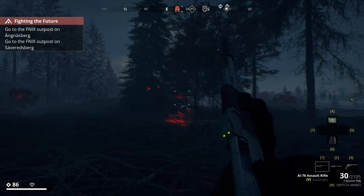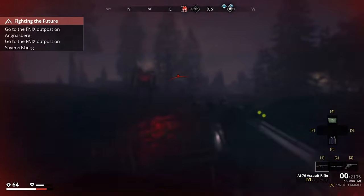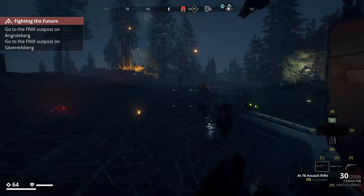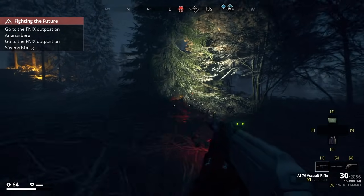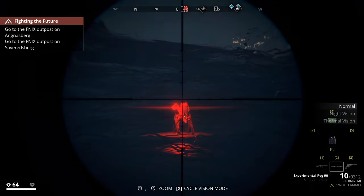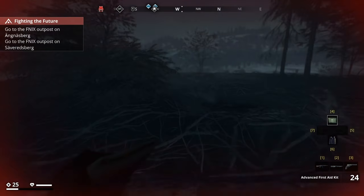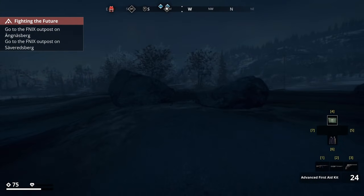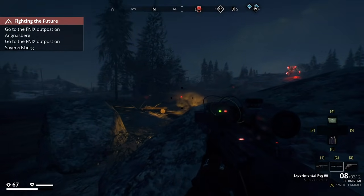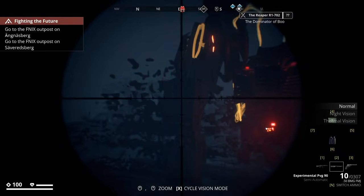I gotta get rid of all this stuff first, then I can face him. I need a new experimental — I need like an LMG, something with a bigger mag. We gotta take out these little dogs. I'm about to die. I need to get good cover. Let's hang out behind this rack and deal with these dogs. Wow, he looks crazy. He's got armor here, armor up there, plating on his face, these crazy guns. Let's take his guns out if we can.